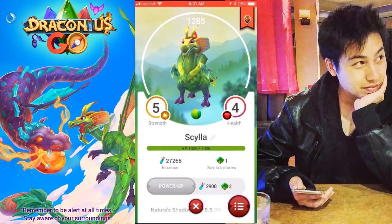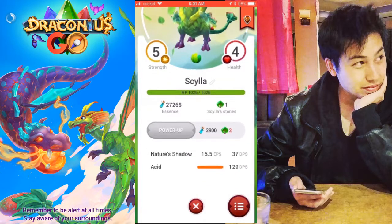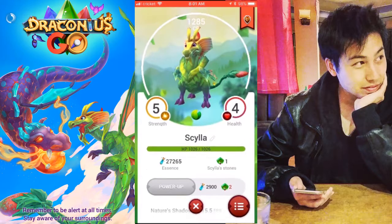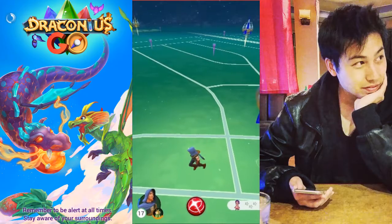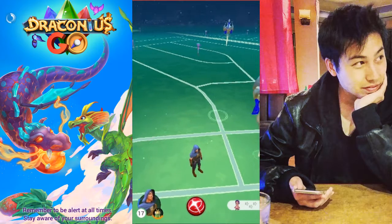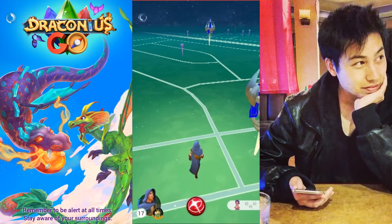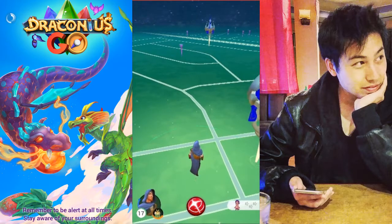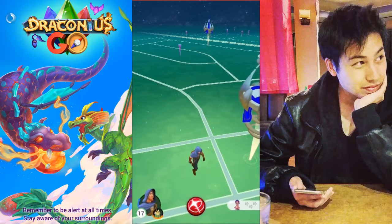For the monster screen, they have IVs on the monster for strength and health, one being the lowest and five being the highest. The moves list the energy per second and the damage per second, so you don't actually need to manually calculate them or Google it. The game does a great job at spreading out all the in-game locations pretty evenly all over the place. It doesn't base it on actual landmarks, which is kind of a pros and cons — you're not restricted to the amount of landmarks, so it works well with rural areas, however it can be placed in the most random place ever.